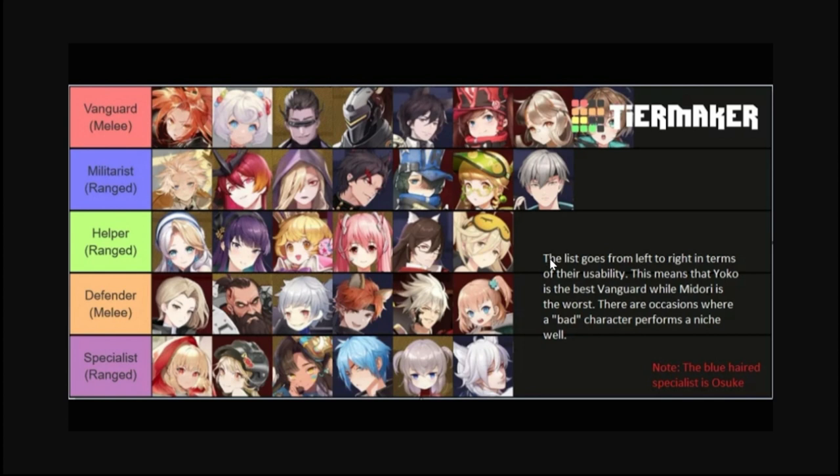Next we're going to the Helper class — Helpers provide support and healing. We'll start with Awi, the sleepy girl with the eye mask. She gives a damage buff, a shield, and boosts maximum health. However, she doesn't bring much healing — only a shield — which is why her role is very limited and she is last in the Helpers.